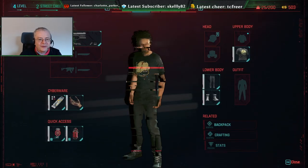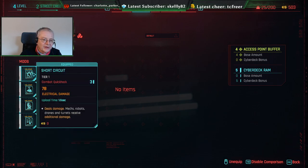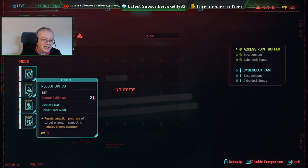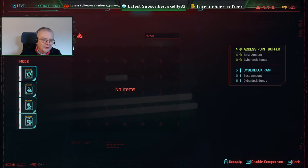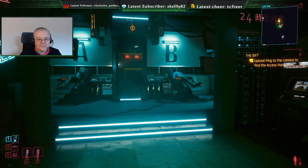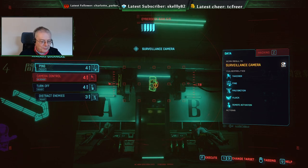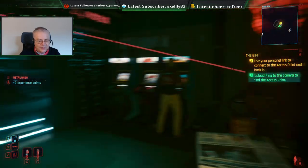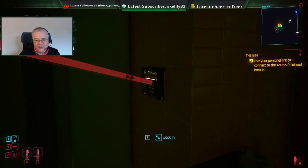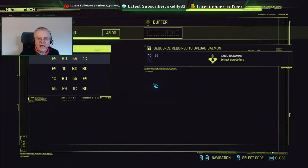So we need to equip that Ping. So that's in there. We have a Short Circuit hack, Reboot Optics, Overheat, and Ping. We're going to ping the object and it's going to reveal where the terminal is, then we'll jack into the terminal and do a quick mini-game hack.